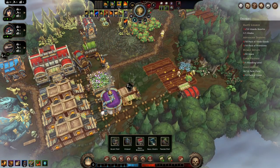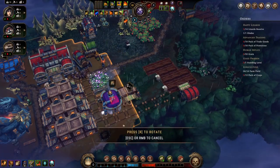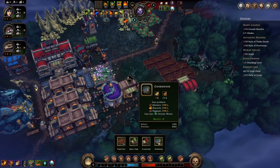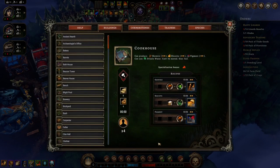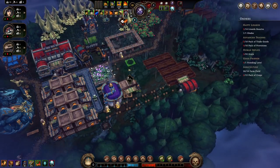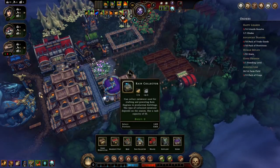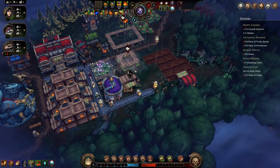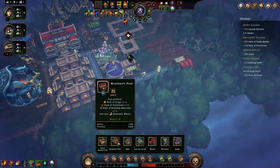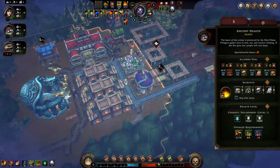Pack of provisions — let's see. First of all let's do another bench right there. Cookhouse — I think we have some of these things, let's make a cookhouse right there. We're okay on shelter still. We should definitely do a rain collector. Packet of provisions — we definitely have that, we'll put it right there.